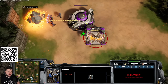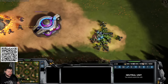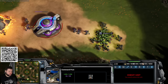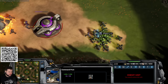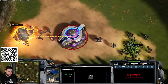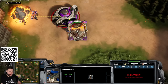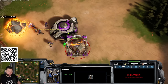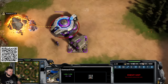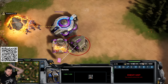Once the CC finishes and you have 150 resources, make your barracks. Put three on gas and make a small wall. From here you can choose to go into hedgehogs or bio depending on how they balance units. This is a solid macro build that forks into anything — it's quite open-ended.